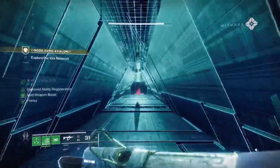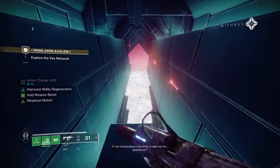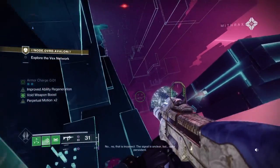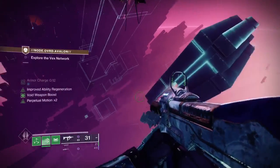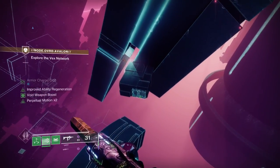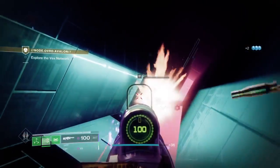This next section is a jumping puzzle getting to the next part. If you're going for the flawless, this is a high chance of death if you don't know where you're going. I recommend saving a couple of your melee charges - on Titan you get three - just in case you make the wrong jump and need to melee across. Keep melee charges for this bit in case of mistakes.